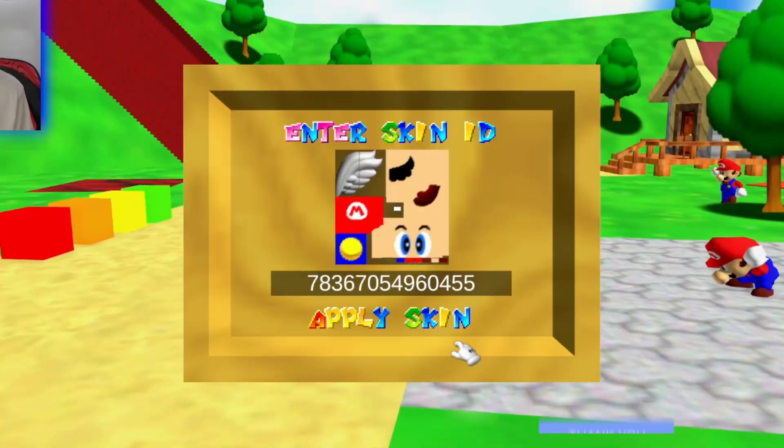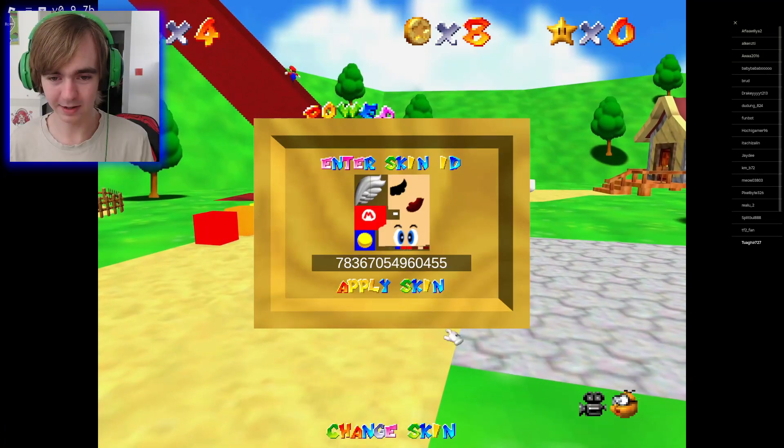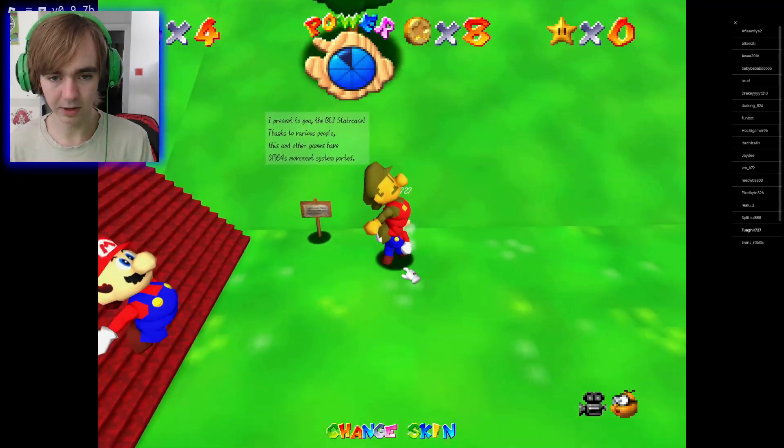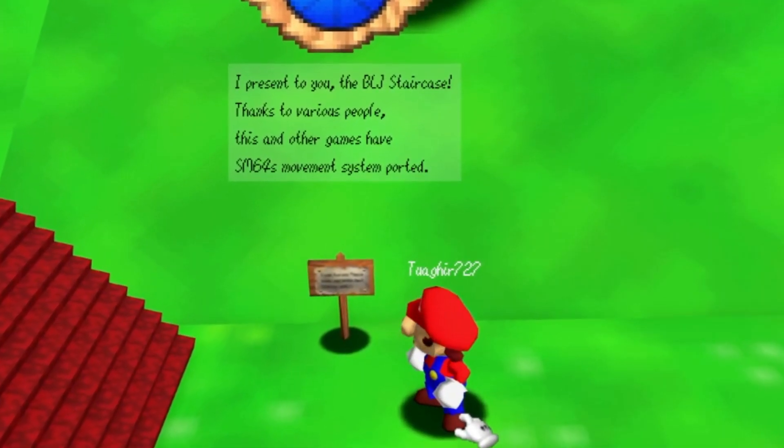You can change your skin — that's an interesting picture right there. Apply skin, yeah, I need that in my life right now. I assume that is the skin. I present to you the BLJ staircase, thanks to various people.